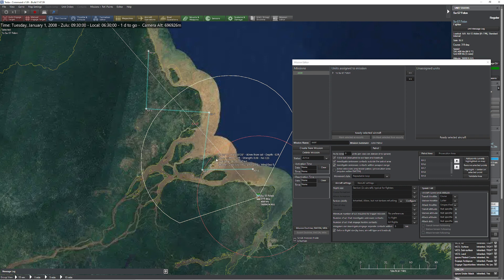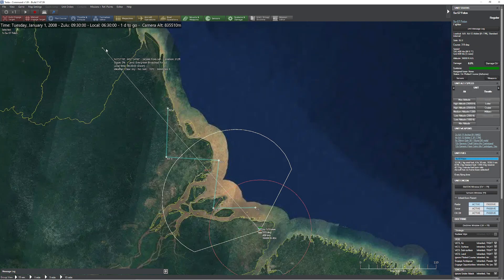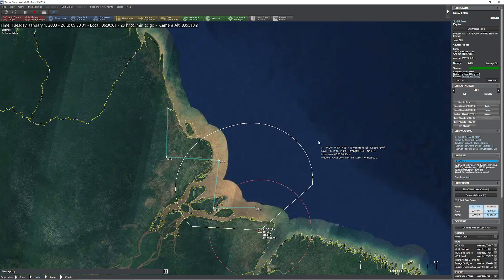The interesting thing is you don't really have to be super aggressive with these left-right turns — you can actually keep them pretty much on the same course you were originally. But this strategy works pretty well. So I'm going to delete the original patrol route, go ahead and unpause, and let's see what happens this time.